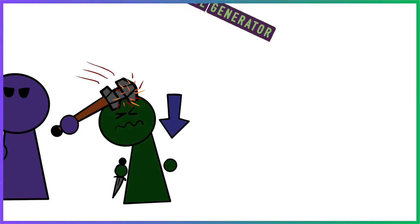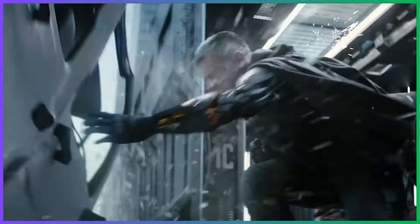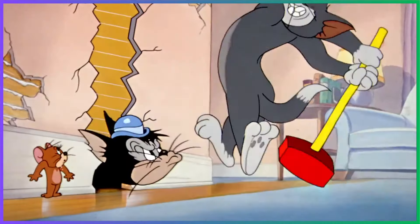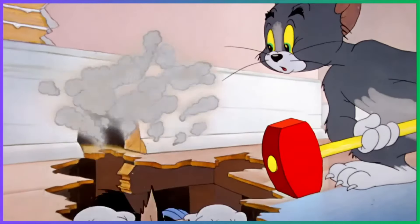If you think the best defense is a good offense, the Sap weapon mastery might be for you. Hit an enemy with your mace and give them disadvantage on their next attack roll. Remember, disadvantage does not stack, so try and hit a bunch of enemies with this if you can, or switch to a different weapon after you land that first strike.